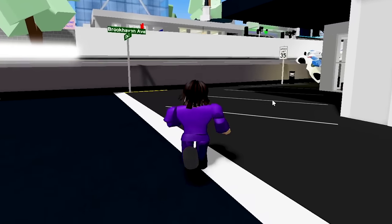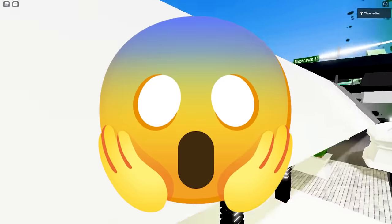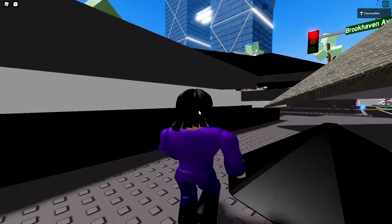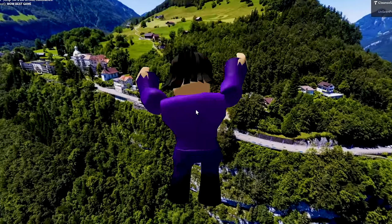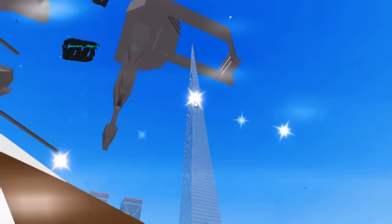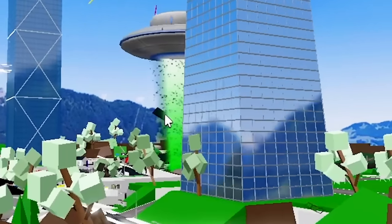We're at the futuristic game — futuristic Brookhaven. What is the alien doing? It's literally ripping up the road! The alien just killed me. Look what happened to Brookhaven — the roads are gone, all the futuristic cars are gone. The sky looks so realistic. We got the tall tower, cool buildings, but we can't even go to the center of the map because it's being invaded by aliens.